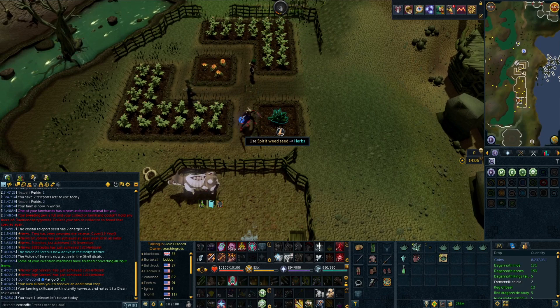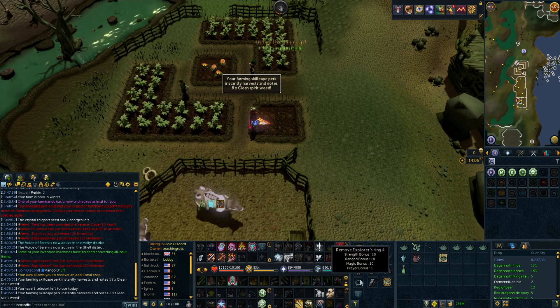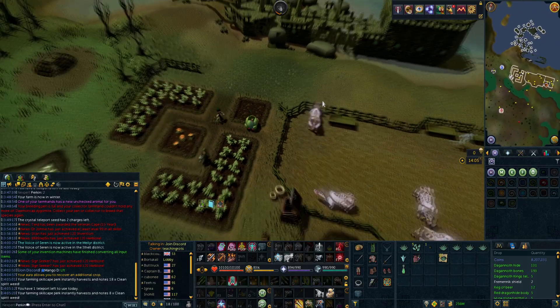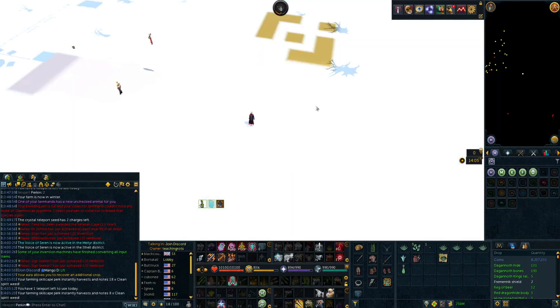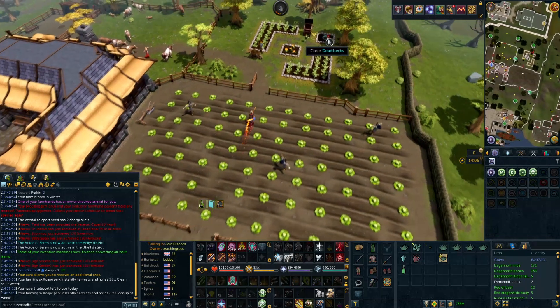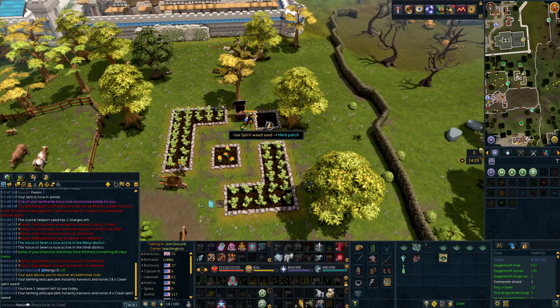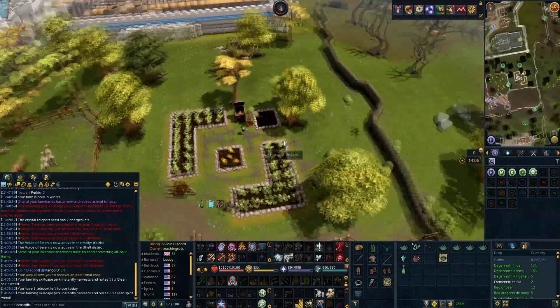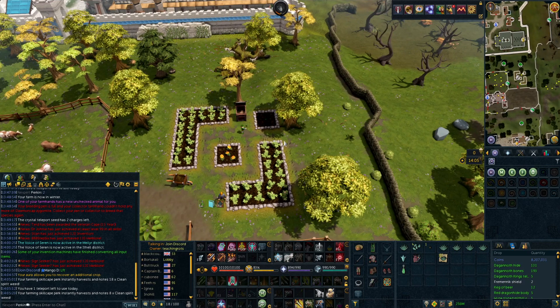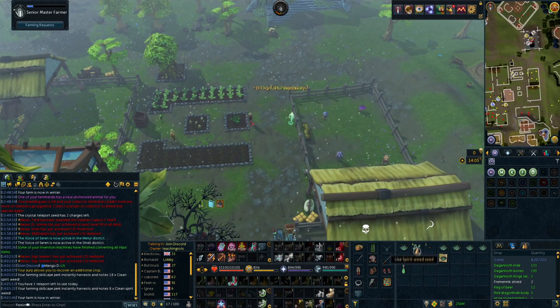Next up we have Canifis. To get to this spot you can use the master farming mask or the farmer mask with the addon. Once you have used all 3 of those charges you can use your ectophial, which you get from the Ghosts Ahoy quest. Third spot — unfortunately it died in this case — is the Falador farm. You can get here an infinite number of times using the Explorer's Ring 3 or 4. If not, your next best alternative is the Draynor Manor lodestone.